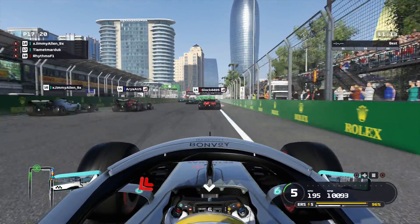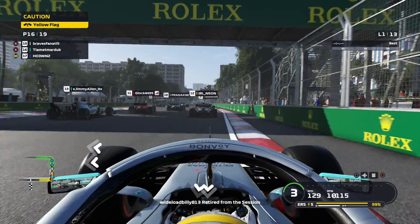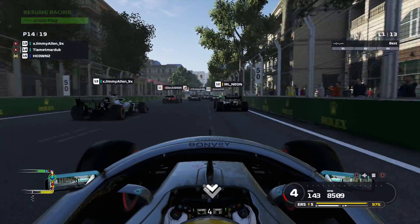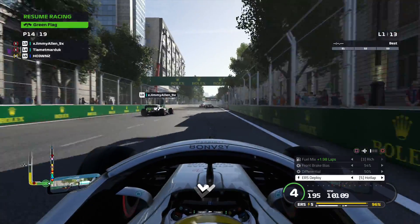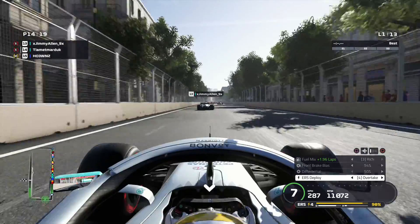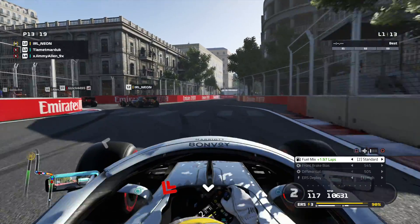13 laps of survival is the aim of the game here at Baku. This is the series continuing on from the Monaco race and then Canada where we had that almighty pile-up behind the safety car. It's from the same open lobby, so the aim is really just to get everyone to the end of the race with simulation damage.